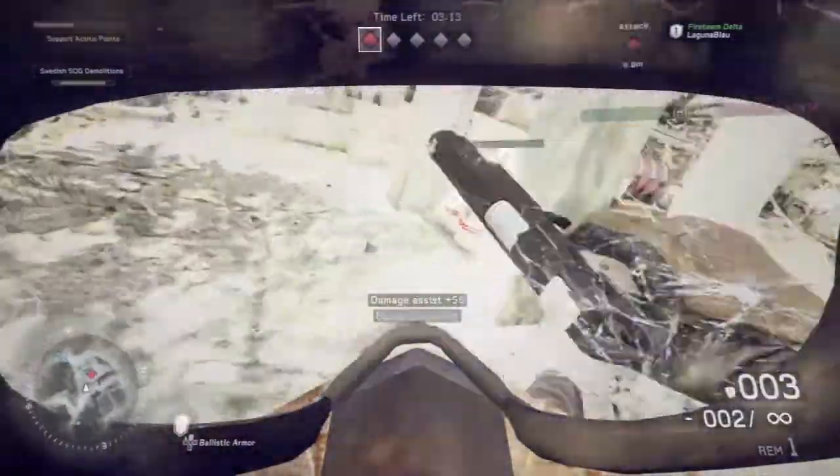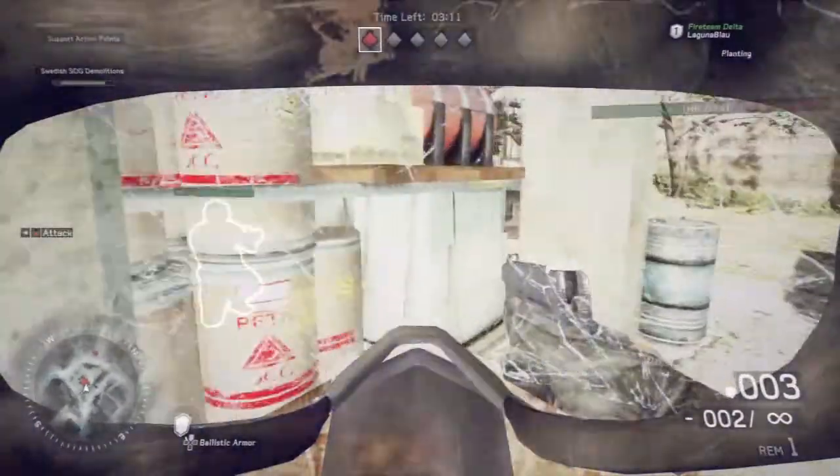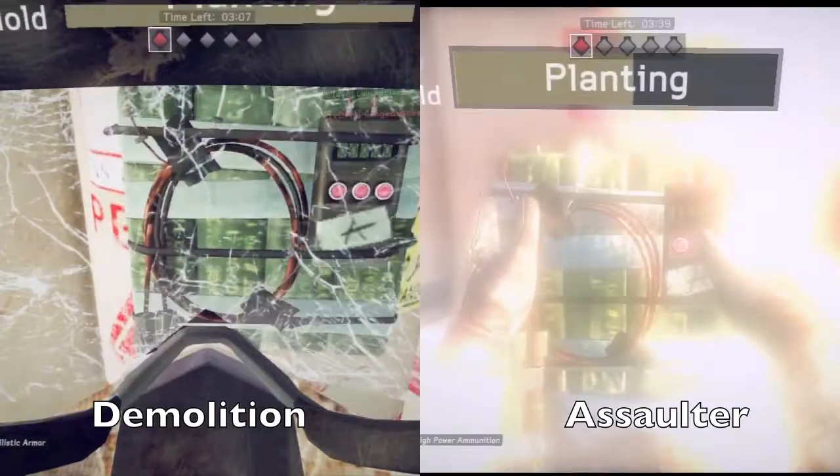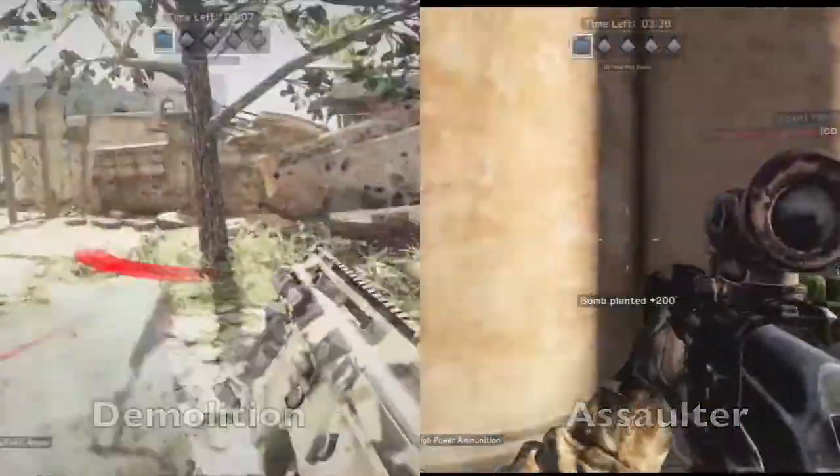I put the mask down as I'm getting closer to the bomb site. I'm able to go up to the bomb. Now, watch the difference here in the timing of activation between the two classes — Assaulter and Demolition.